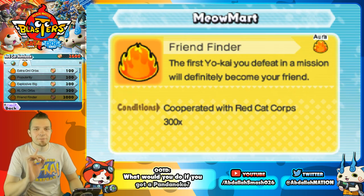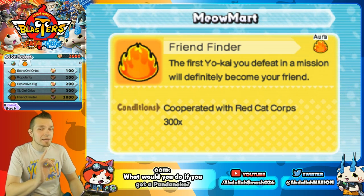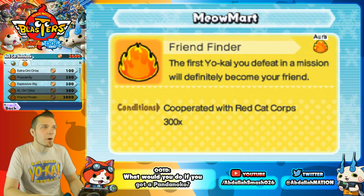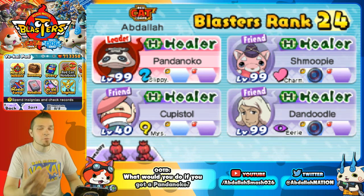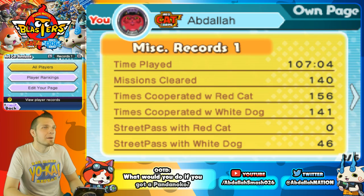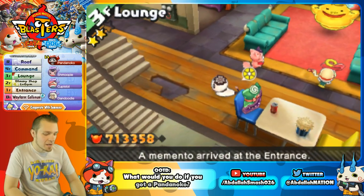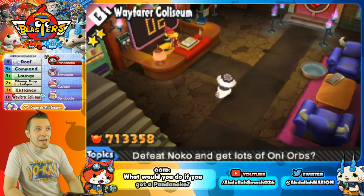The next one is Friend Finder — and this one actually works. I don't have access to it because I haven't cooperated with Red Cat Corps 300 times, but this one is a 100% drop: the first Yo-Kai you defeat in a mission will definitely become your friend. With Pandanoko's battle, he's the only one that can be befriended, so your recipe for success is using Friend Finder. I'm currently at 156 cooperations — halfway there, but not near enough. So if you have Pandanoko in your Wayfarer Manor, do not go into that battle unless you've done 300 battles and have that definitive Friend Finder.